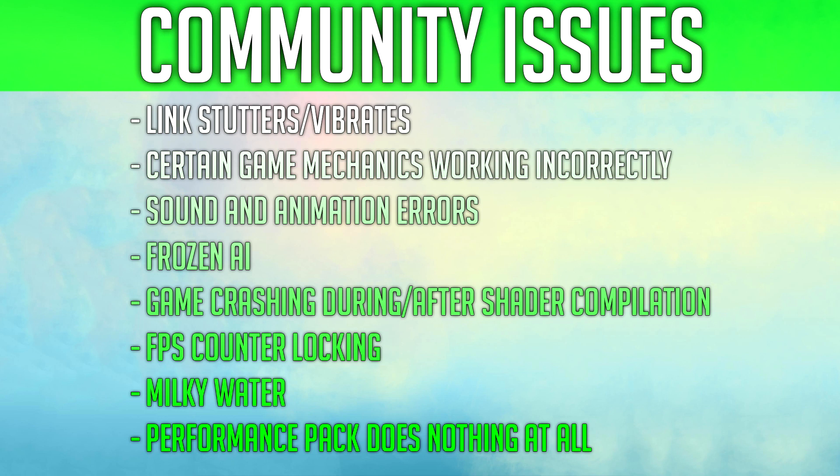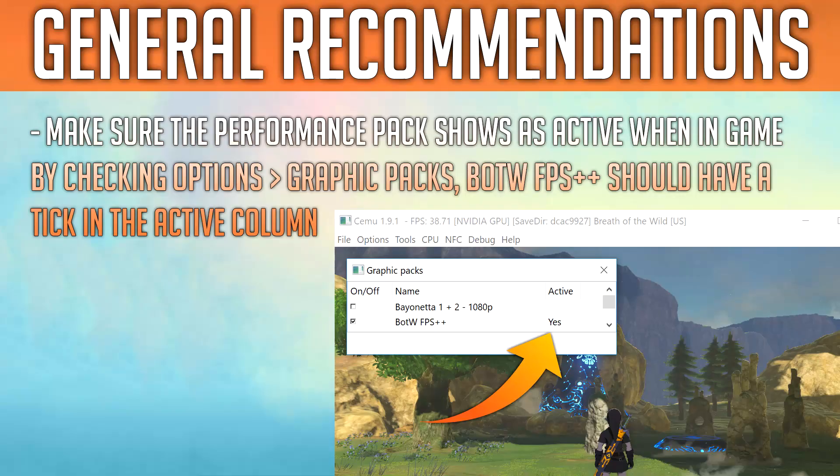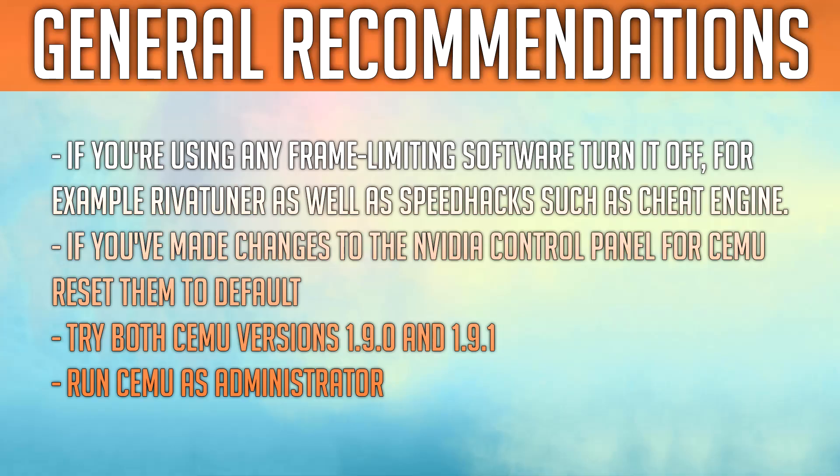Assuming everything has been installed perfectly, let's look at possible solutions, starting with general overall recommendations. Make sure the performance pack shows as active when in-game by checking Options and Graphic Packs — Breath of the Wild FPS++ should have a tick in the active column. If you're using any frame limiting software, turn it off — for example RivaTuner — as well as speed hacks such as Cheat Engine.